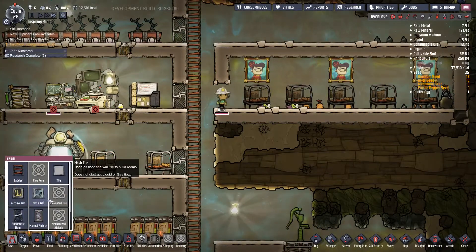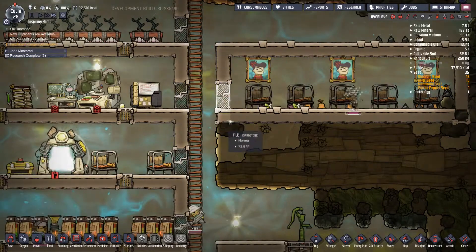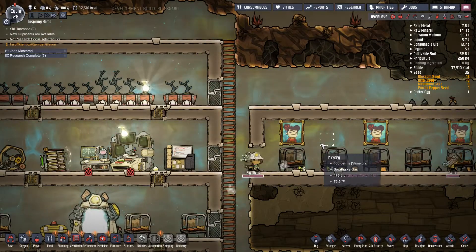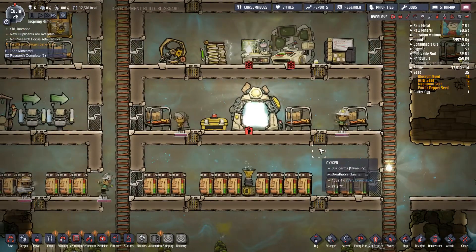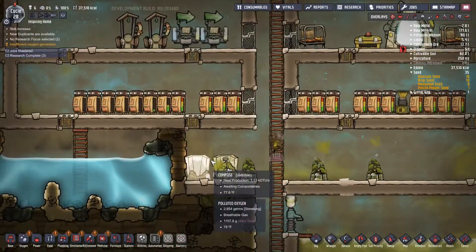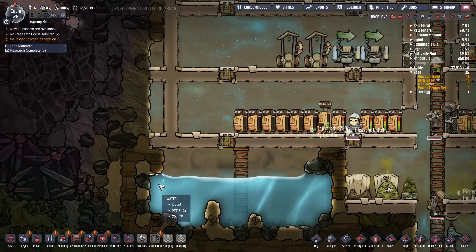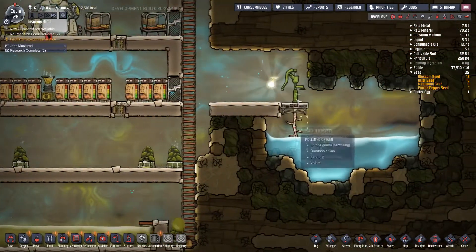We need a door here. We need a mess hall maybe, for everybody to eat. Storage is good. I need to make the new bathrooms — that's what we'll work on next episode, is making new bathrooms. And we could connect the bathrooms — we could put another one of these.